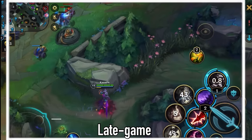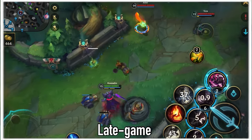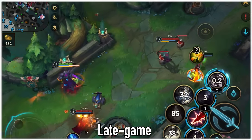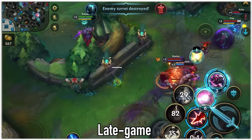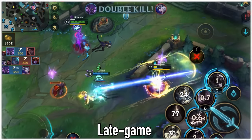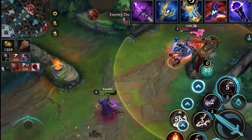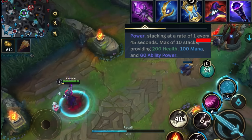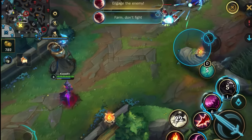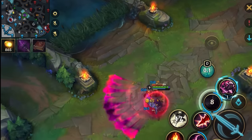Late game, however, is another story. A tip for your first item: Rod of Ages gets stronger with time, so you should back as soon as you can afford it rather than staying on the map for more gold, even if it would otherwise be the correct move. But I made the mistake of backing too early, so I had to go again.